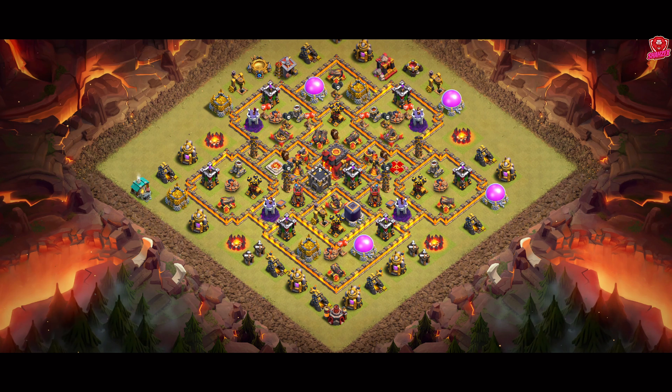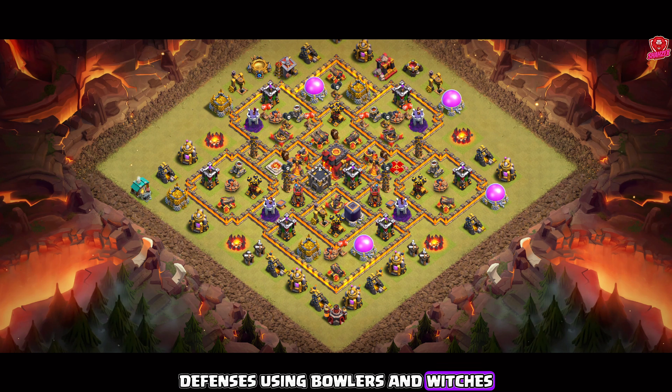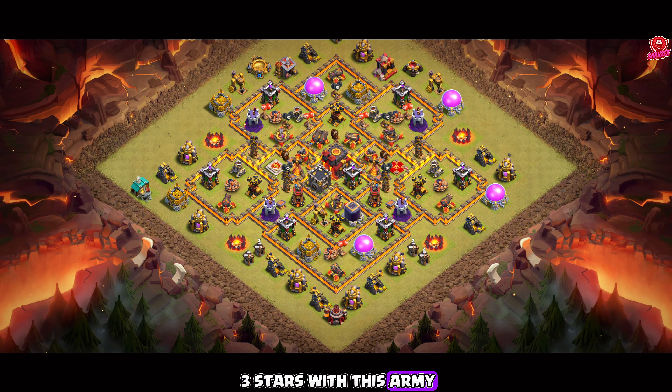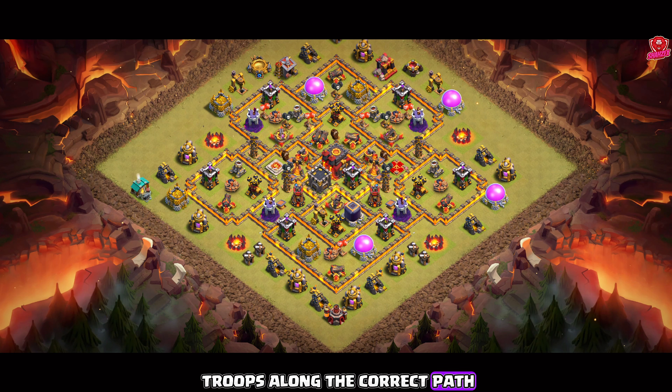Starting off with our first base, let's understand the situation. The key to this attack strategy is to clear the heavy defenses using bowlers and witches while the golems tank for them. Since this is a spam attack strategy, there's no need to overthink it. You can easily get 3 stars with this army if you deploy the troops along the correct path.